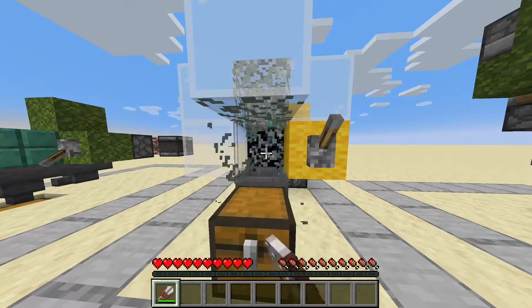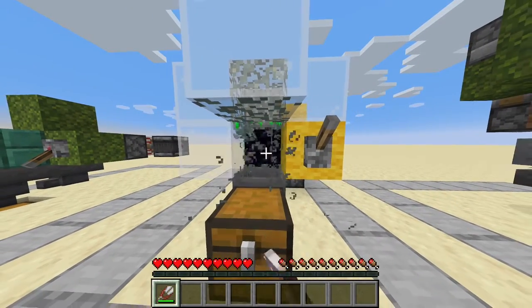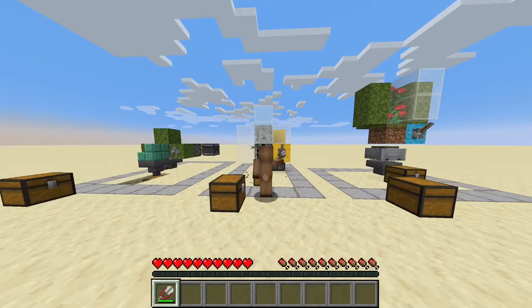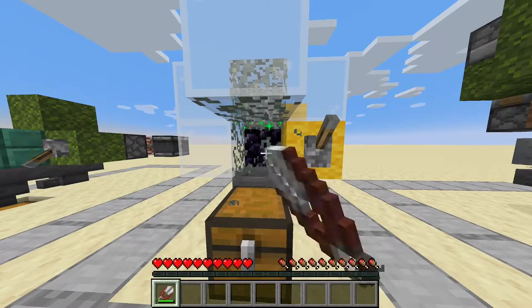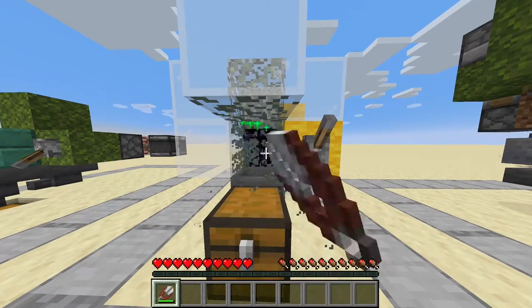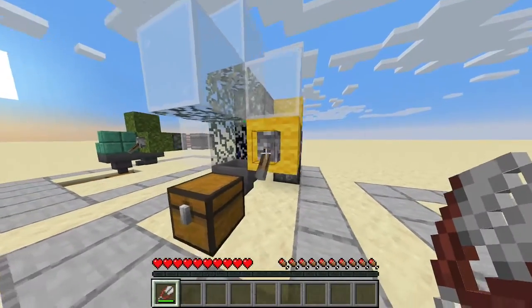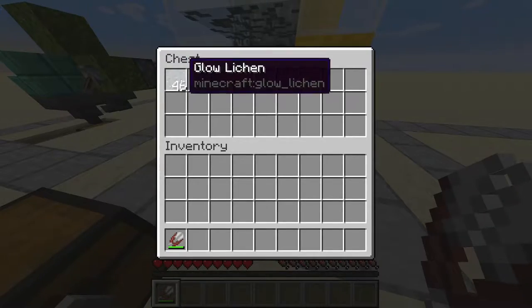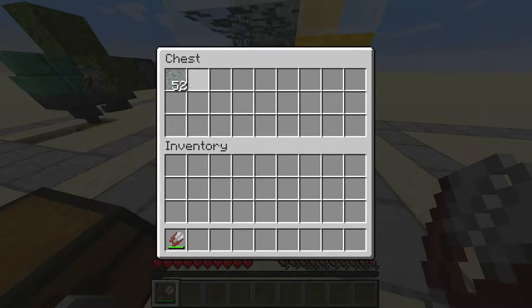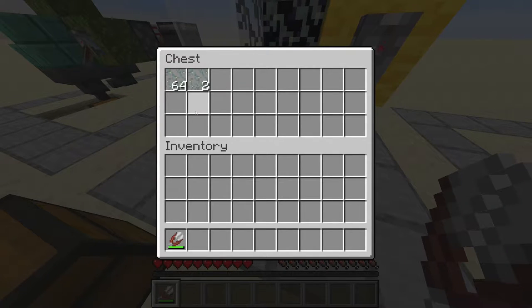Flick the lever and just start flaking the glow lichen like so. After you're done, you flick the lever again, turn it off, glow lichen flows in, and you have a really quite substantial amount of glow lichen. We got a stack in less than a minute.